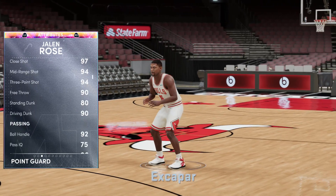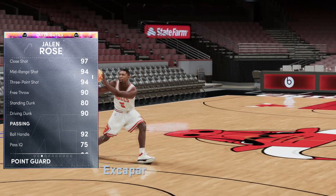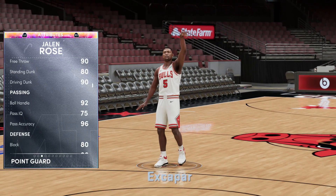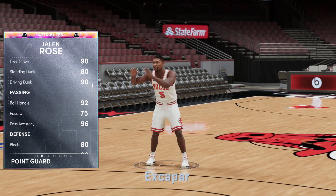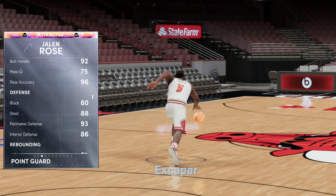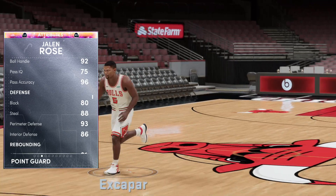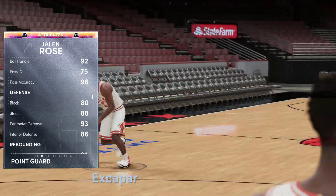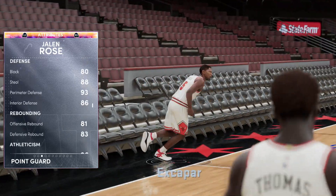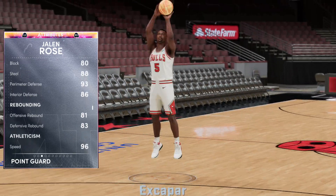We have a 90 free throw, 80 standing dunk, 90 driving dunk — which means we're going to slash with the best of them, as you'd expect. 92 ball handle, 96 pass accuracy, low pass IQ, but that really doesn't matter because we make that decision. The defense is a little bit lackluster; the 80 block — I wish that was higher. So maybe a defensive shoe on this Jalen Rose would really change up the game. An 88 steal, 93 perimeter, and 86 interior.